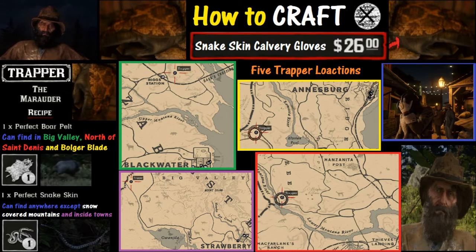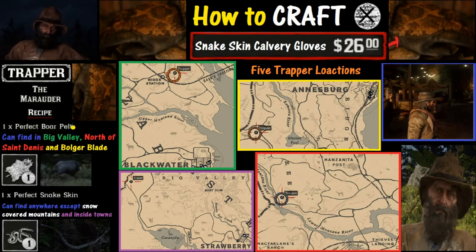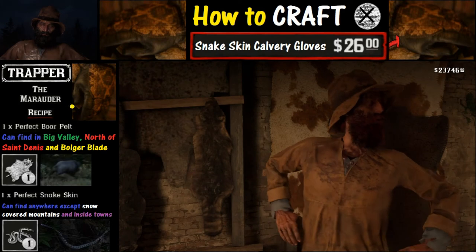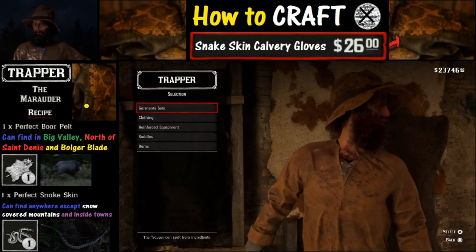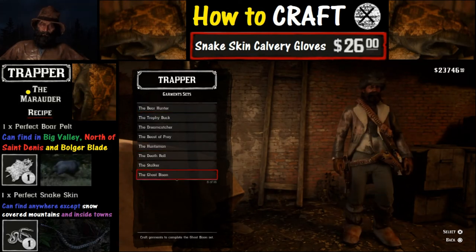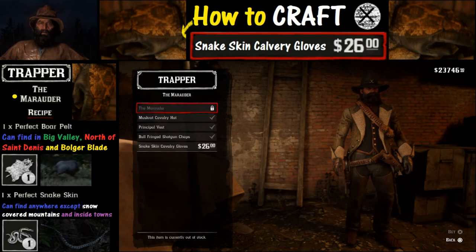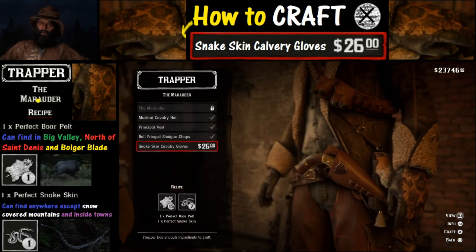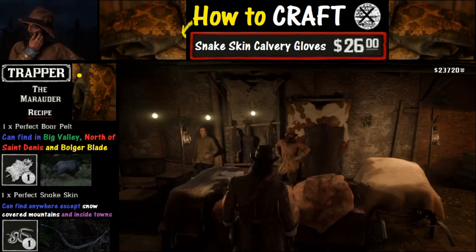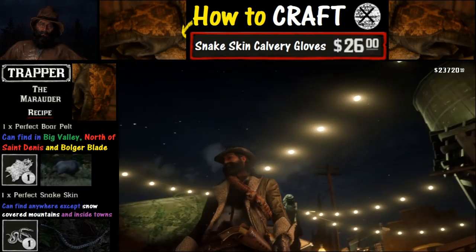I assume you know how to sell your pelts to a trapper, so we're going to focus on what we need to do to craft the snakeskin cavalry gloves. Hold down L2 and hold down the triangle button to enter the menu. Now we're going to look at garment sets, and next we're going to go to the Marauder set. Once we get down to the Marauder, we're going to look for snakeskin cavalry gloves, then hit X to craft. And now we've got it crafted — push the circle button to back out and take a look at the gloves. There we have it: the snakeskin cavalry gloves.